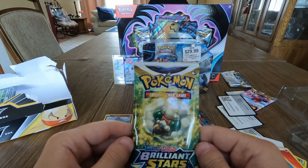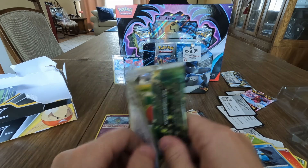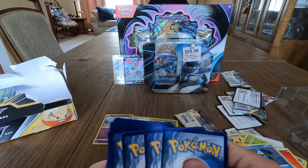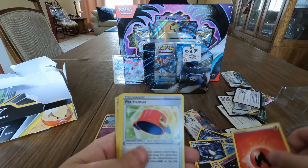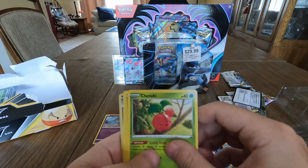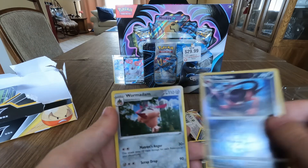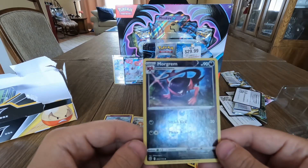Rainbow Charizard, please be in this pack — that is what we are looking for. Brilliant Stars Sword and Shield pack — you know what we're looking for, everyone's favorite Pokémon. One, two, three, four. Got fire energy, pot helmet, Exeggutor, Frenzied Galar, Cherubi, Riolu, Pangoro, Electabuzz, Hawlucha, reverse holo Morpeko, and Wormadam. Did not get what we were looking for in that pack, but the reverse holo Morpeko is a pretty cool card.